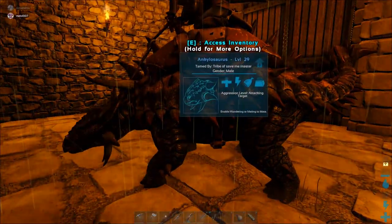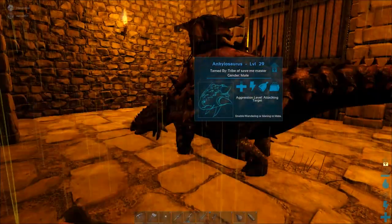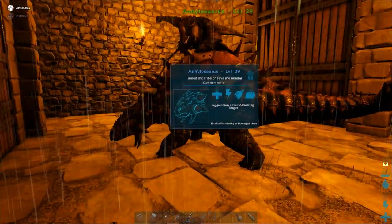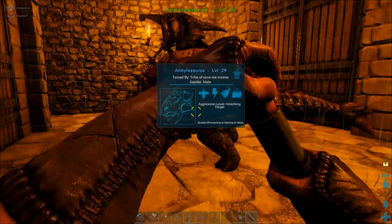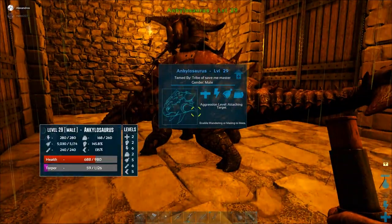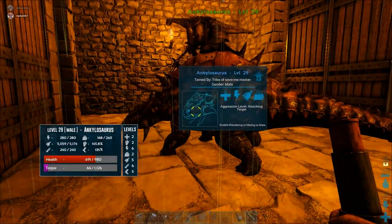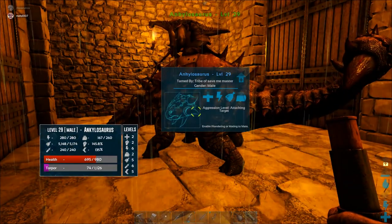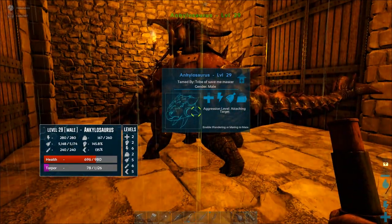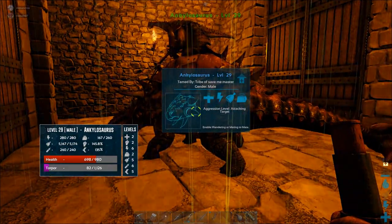Damn, you made that thing heavy — you just about maxed out its weight almost instantly. This? Yeah, look at its weight. Its weight is rather low — its weight level is only two. What am I holding that's heavy? I don't know, but its weight level is only two.